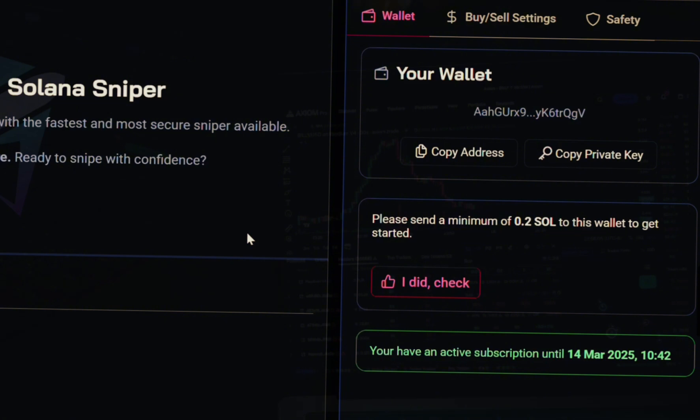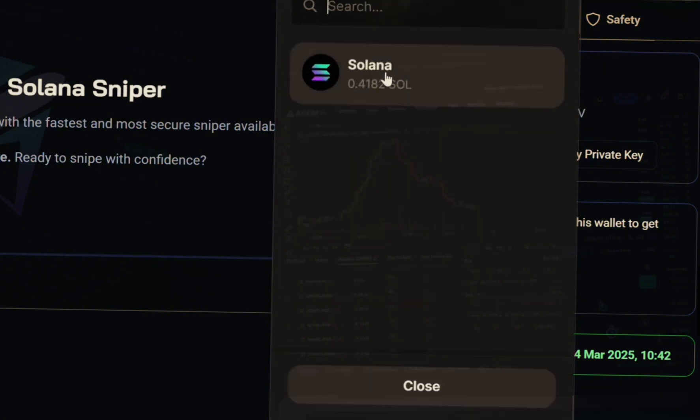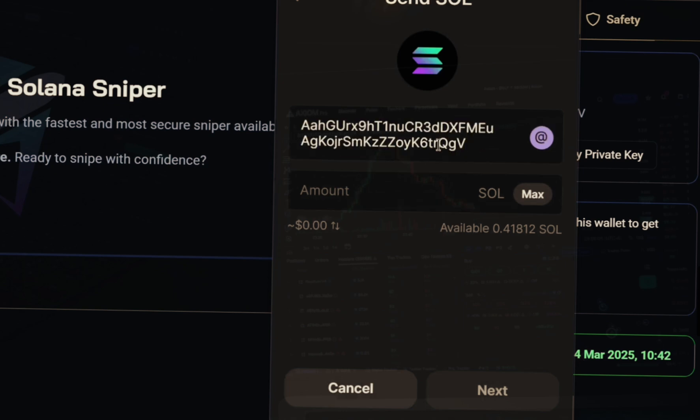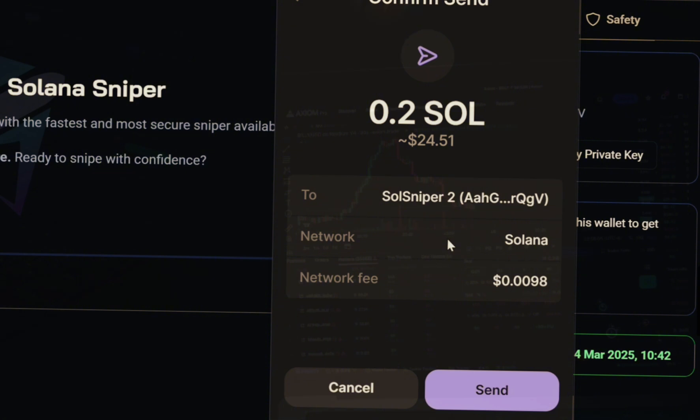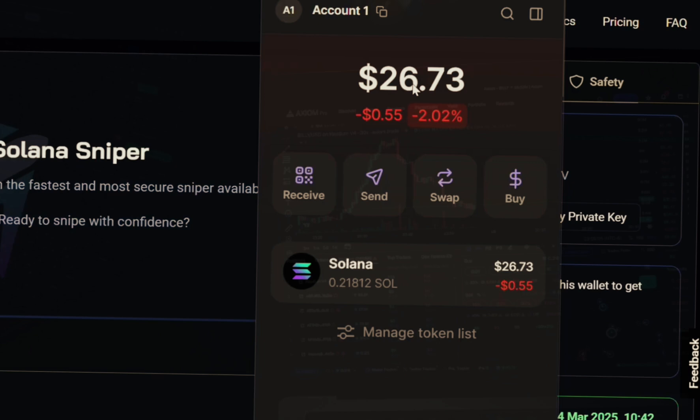Now that we have that set up, we need to deposit Solana into our sniper. Click copy address and send Solana from your Phantom wallet into the sniping bot. Click on Solana, paste the SoulSniper address in the field, enter the amount — minimum 0.2 Solana, which is right now about $24 — then click next. Click send and it's already sent. I'm now down to $26, which confirms the money was sent.